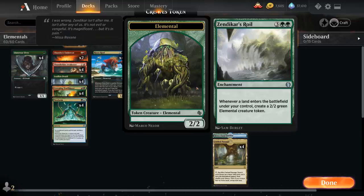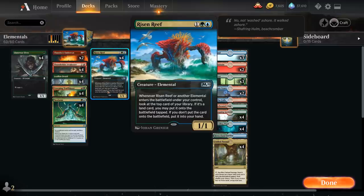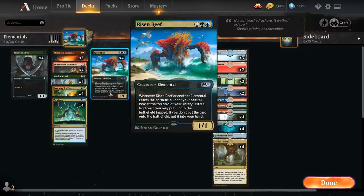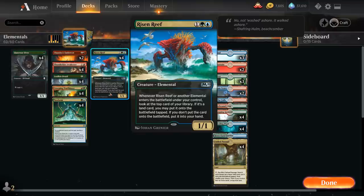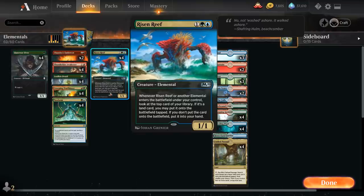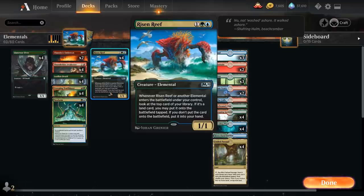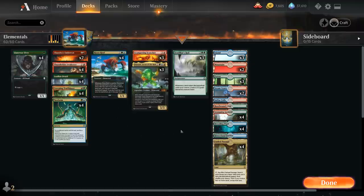That makes a 2/2 green Elemental token, which triggers Risen Reef. If Risen Reef then reveals a land, we trigger Zendikar's Roil again, and this keeps going back and forth until Risen Reef reveals a non-land card, putting it into our hand. But if we have multiple copies of Risen Reef in play at the same time, we improve our chances of comboing off entirely — essentially drawing our entire deck while making a whole bunch of 2/2 tokens along the way.